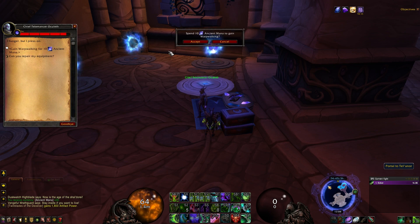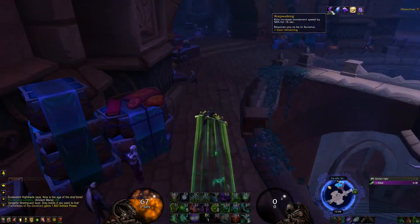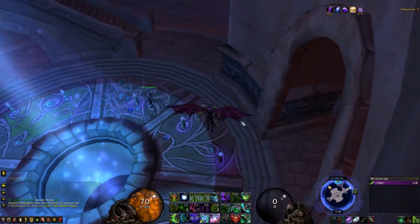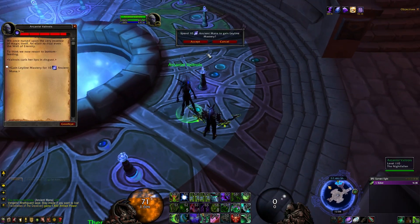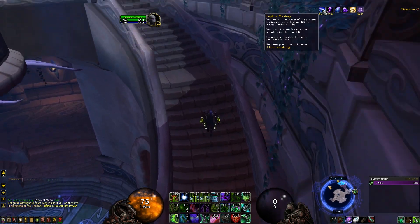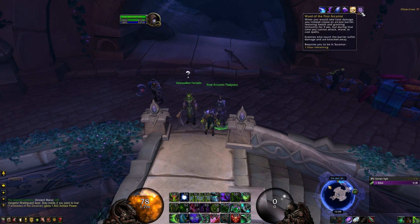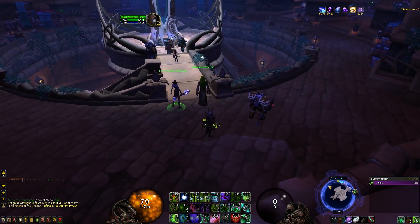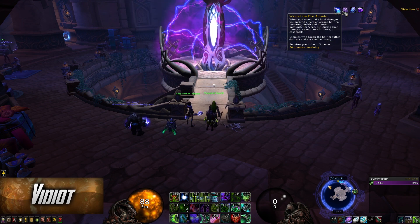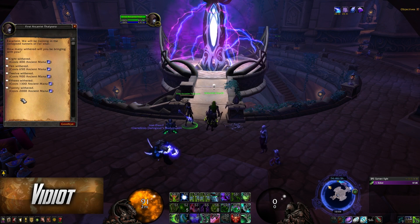Back in Shalaran you can spend ancient mana on buffs from Oculeth, Arcanus Veltros, and Thelicera — all buffs only work in Suramar. Oculeth's buff gives 15% movement speed in Suramar. The Ley Line Mastery buff opens blue rifts on the ground while fighting enemies — standing over them generates ancient mana. Thelicera's buff essentially saves you from death. If you get these buffs while the NPCs are in their mana-drained state, you also receive 75 reputation with the Nightfallen.